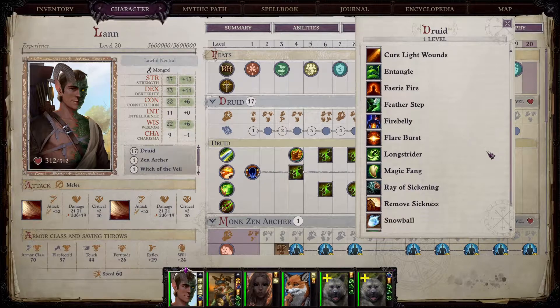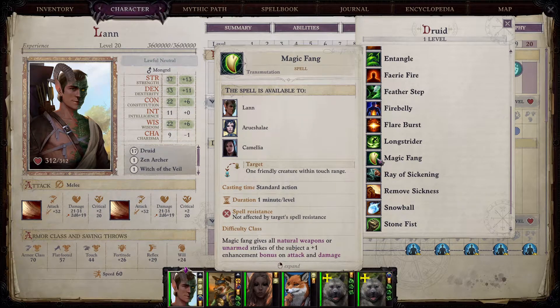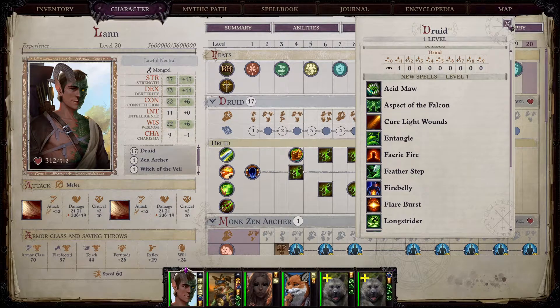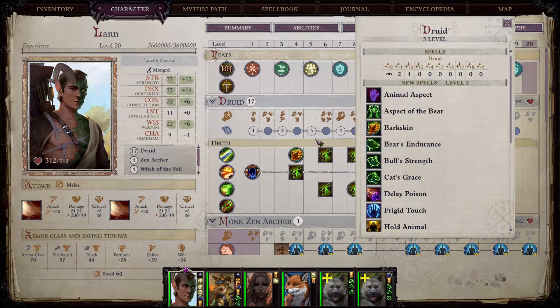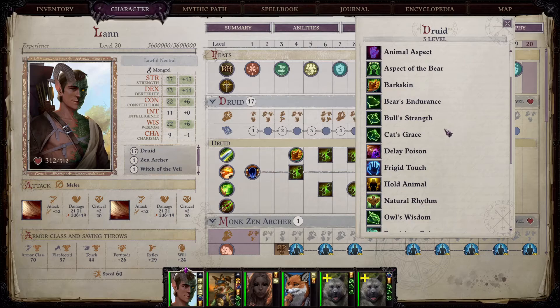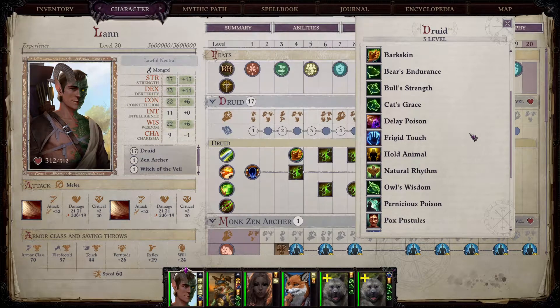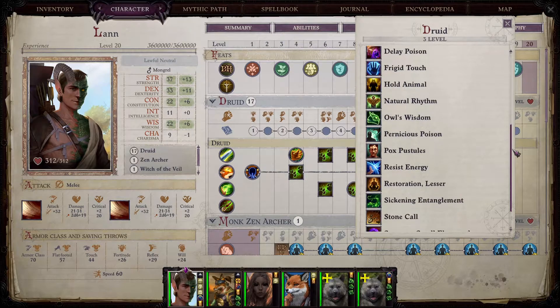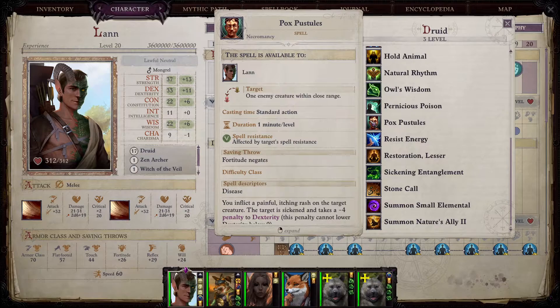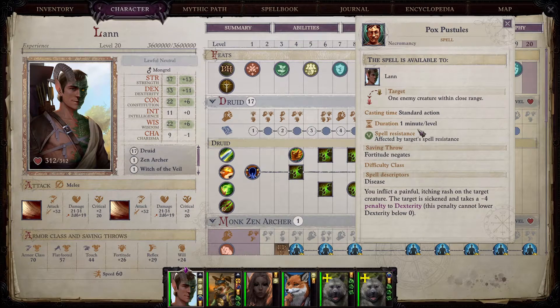If you have ranged characters, entangle is so useful — it slows down the enemy because of heavy terrain, so by the time they get to your party your archers will potentially even kill them. Along with that you get acid maw on yourself if you choose to be more of a fighting shapeshifter later, but you also get magic fang which boosts your pets and your natural attacks. It's one of the more important spells we will need throughout the game.